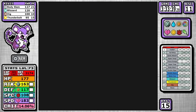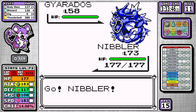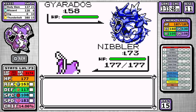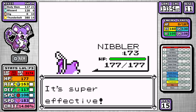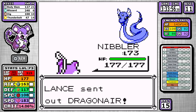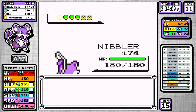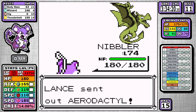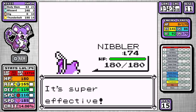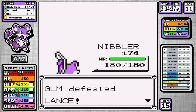Lance is up, and we do have Thunderbolt, so this one is easy, right? And it is in this run. Our low special means it's basically a 50-50 shot to take out Gyarados, but for once I actually hit my range. Barring something like a Blizzard missing or getting crit, this one's all but over — we outspeed everything, we hit our moves, and after our really rough start to the Elite Four, we're already at the Champion, cruising. Let's see how the finale plays out.